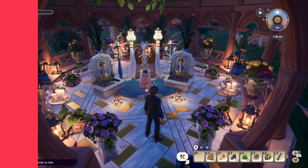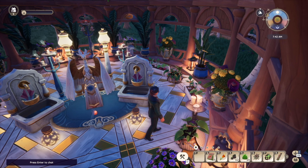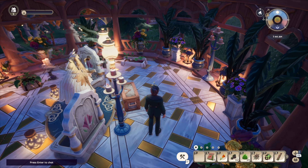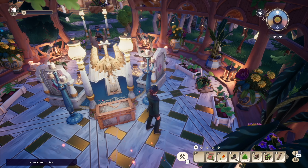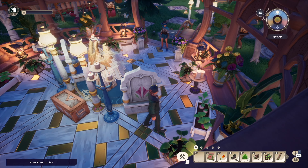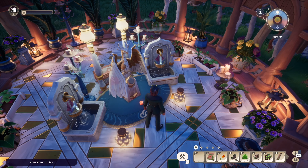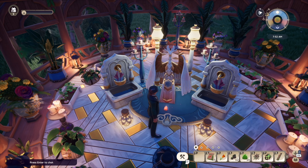We've touched on building story around your player character; however, you can also build story around the Paleon lore. This is a gazebo that captures that — we have a temple, a shrine to the Phoenix. You can see that this area feels sacred and regal, with the gold accents, the marble flooring, and the flowers around it. It's all centered around this central shrine area. So feel free to experiment with something like that and build something that revolves around the Paleon story.